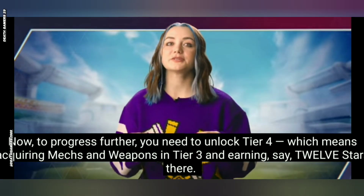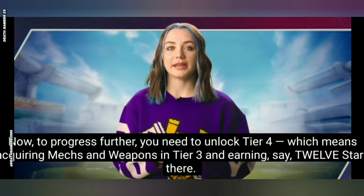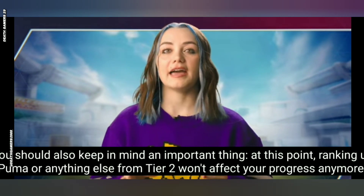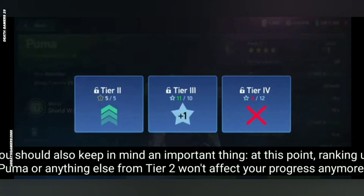Now, to progress further, you need to unlock tier 4, which means acquiring and maxing weapons in tier 3 and earning, say, 12 stars there. You should also keep in mind an important thing: at this point, ranking up Puma or anything else from tier 2 won't affect your progress anymore.